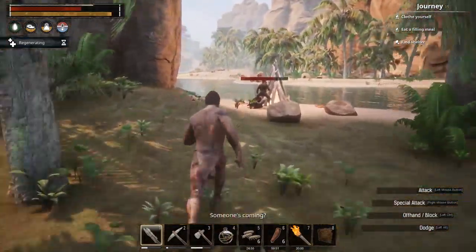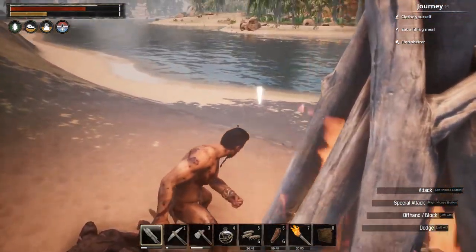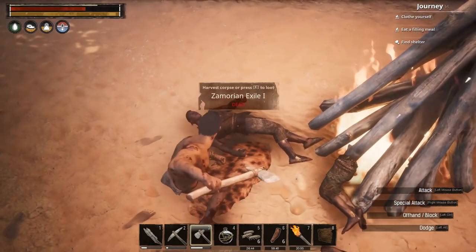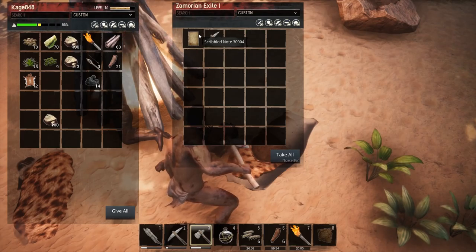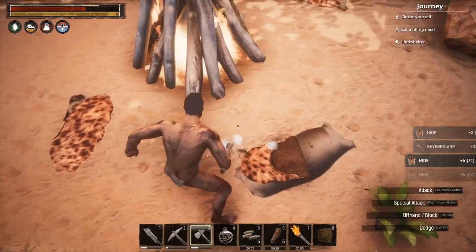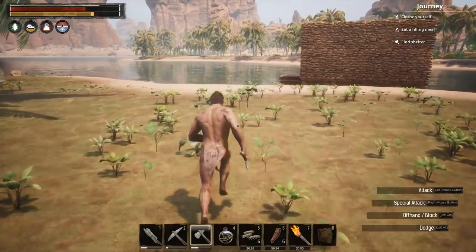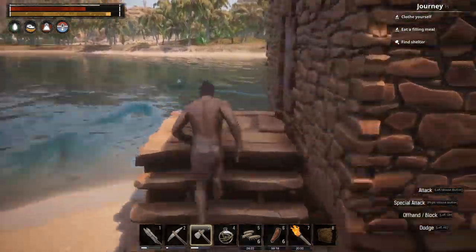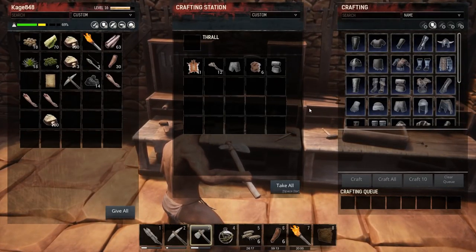Using special attacks — and he's dead. Beautiful. Let's loot him, cut him up, get the hide. There's something interesting to look at back home. And more hide — very cool. That's a good camp. I think I'll leave it — there's no reason to wipe it. It gives me experience, hide, food, all kinds of stuff.